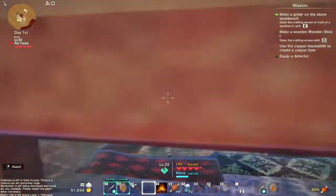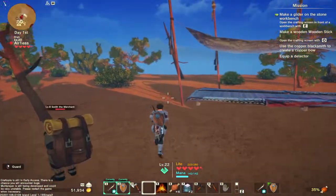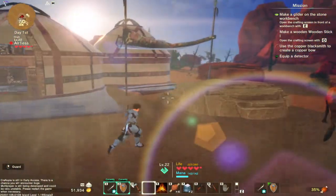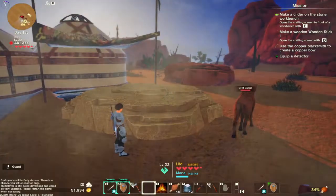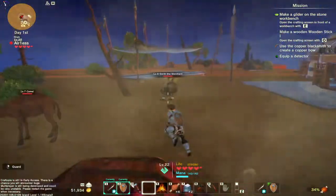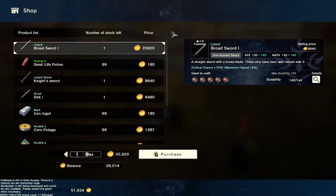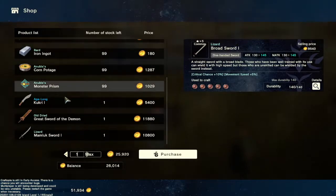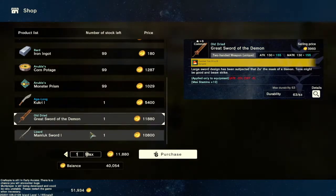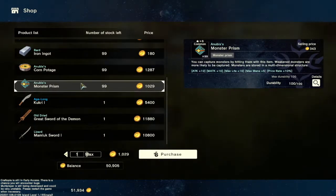They've got their own place set up. Currently this is the desert biome, so you're not going to have proper towns with windmills like the last one I spotted. You also have merchants in the game offering all sorts — like the great sword of demon. I didn't even know that, and I'm trying to do a tutorial!